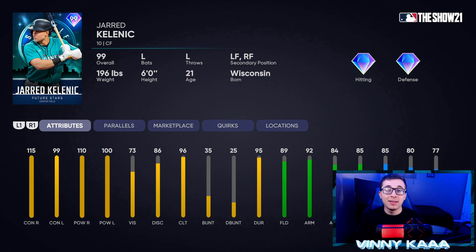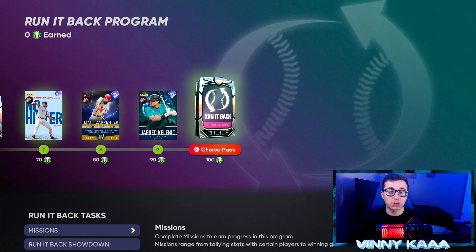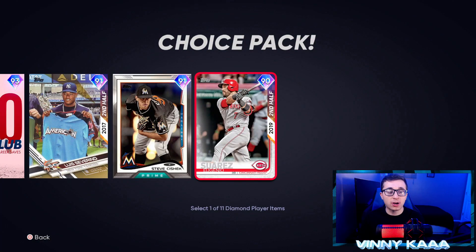This card looks really, really good for an outfielder — kind of like a better version of the Julio Rodriguez we got in Team Affinity 4. The future's bright in Seattle with these outfielders. Center field primary, left field and right field secondary. 115 contact against righties, 99 against lefties, 110 power against righties, 100 against lefties, then good fielding stats pretty much in the 80s with 85 speed. A pretty solid card. The final reward at 100 points is your second Run It Back pack in the program. You get two of these packs in the program, then more in showdown.